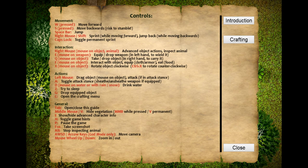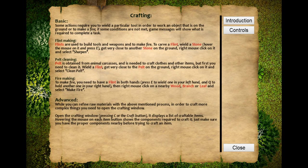Controls: jump, sprint, eat, equip and drop a weapon. Q takes an object in the right hand to carry it, so left hand wields stuff. F interacts with stuff and equips armour and eats food. Try to sleep with Z. Tab opens and closes, pauses the game, takes screenshots, stops inspecting animal. For crafting, some actions require you to wield a particular tool in order to work an object on the ground or to make a fire. If conditions are not met, the game messages will show what is required to complete a task.